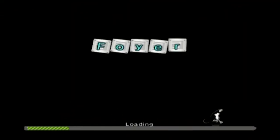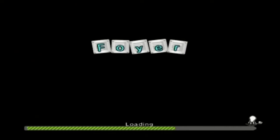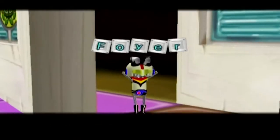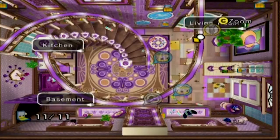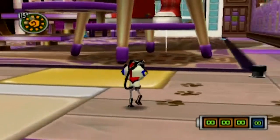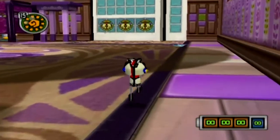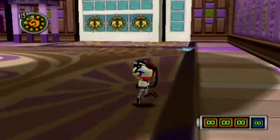Why did I go to the foyer if I'm looking for Mr. Sanderson? I guess I just wasn't thinking. I might as well just make the segue into the kitchen from the foyer instead of turning around - go through one less loading screen.